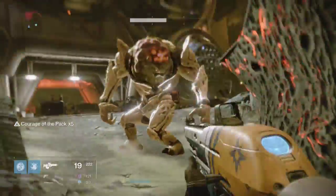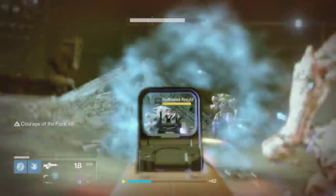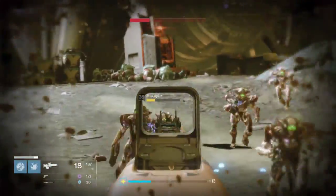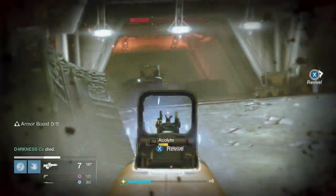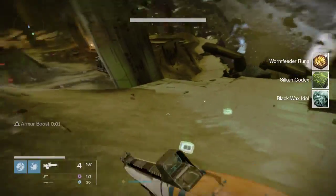This guide is not only for the Gnashing Teeth guide, but it's also going to be for a bunch of other chests too. Once you get the Worm Feeder Rune — which you're going to see me pick up here just in a second — the ogre is the one who drops it. It's a 100% drop rate every time you kill the ogre. You're going to get that Worm Feeder Rune.